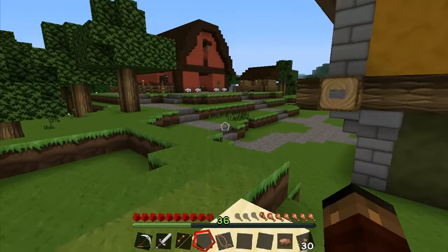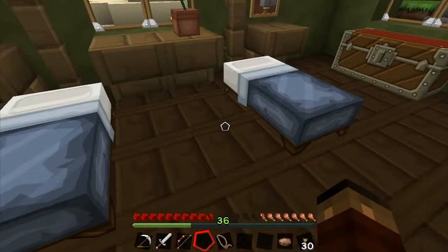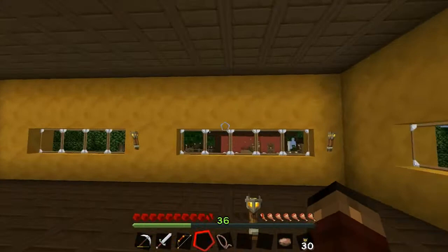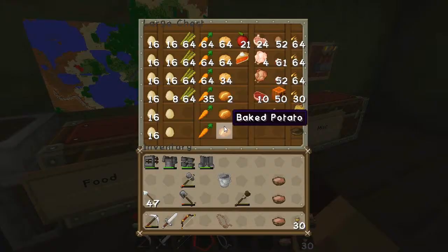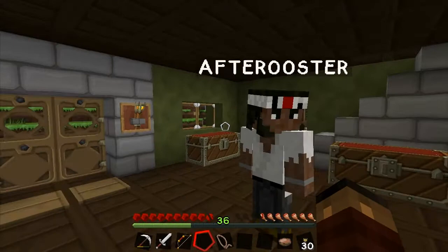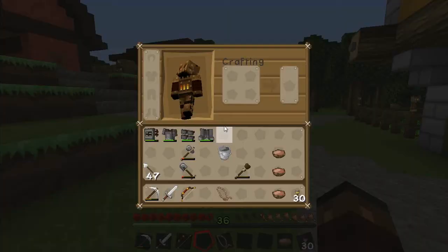So as you can see, we have upgraded from a shitty little dirt hut to a spacious estate. We have our beds separated, of course — Afterrooster gets a little grabby. Haven't done anything with the upstairs here, but probably going to turn this into a storage facility. Downstairs is just where we have everything right now. We're running really low on supplies, especially iron. But first and foremost, I need to go to that temple over there — I've been just looking at it and drooling — I need to know what's inside.